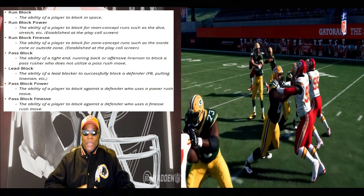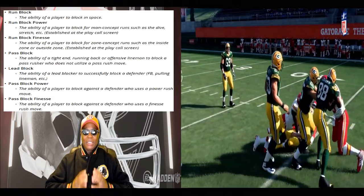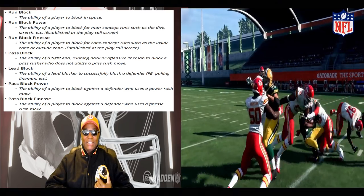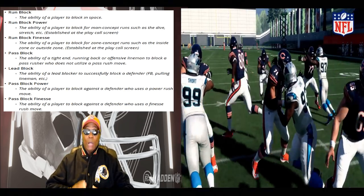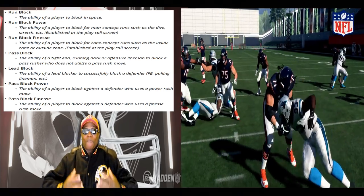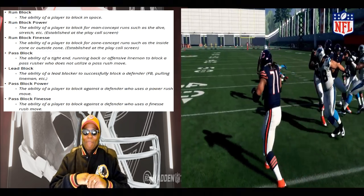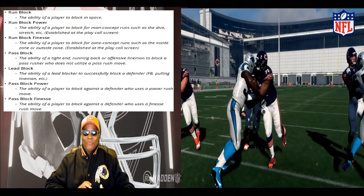Run block finesse is the ability of a player to block for zone-concept runs such as inside zone — which a lot of people really abused in Madden 18 — or outside zone. You want run block finesse offensive linemen, but how is it going to mesh up against the defense? We may get what we want as far as the war in the trenches.